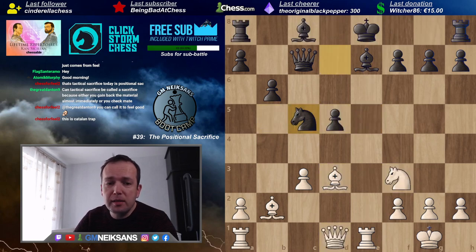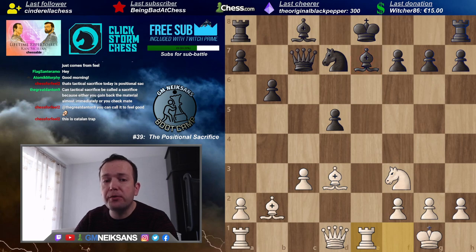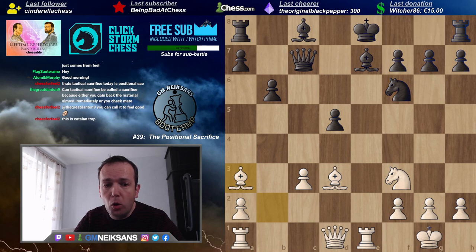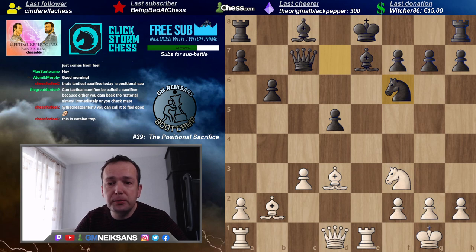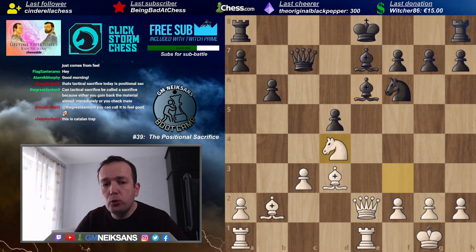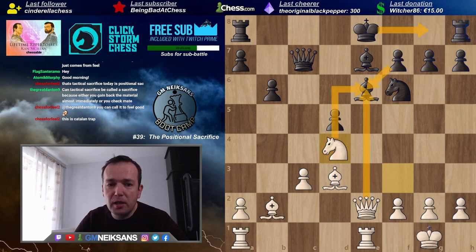After rook d8, it seems Black is doing great — except after knight g5 there's this problem. After short castle, knight g7, rook takes on e7, Black loses. So Black cannot easily take the pawn and not worry about suffering the consequences. Knight f6 is a very logical move — Black protects the bishop and wants to castle short. After knight f6, White has a number of ways to increase pressure — something like queen e2, not allowing the Black king to castle short.